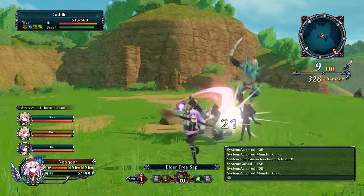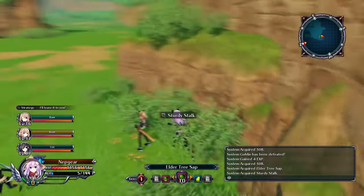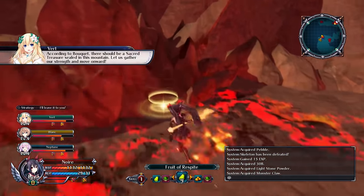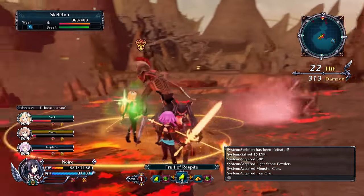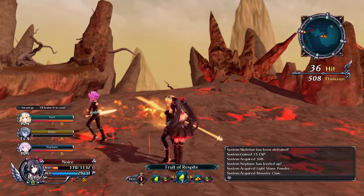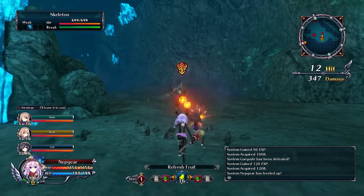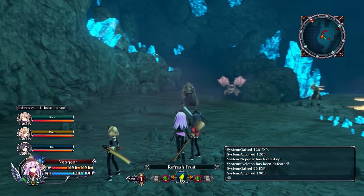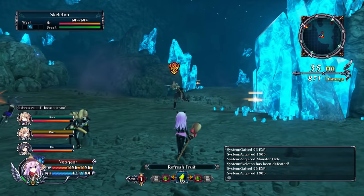All three feature real-time combat and are made by Tamsoft, who also develop the Senran Kagura games. Out of those three, Cyberdimension is the newest and the one that feels most like a mainline game. It's a game-inside-a-game concept where the goddesses and CPU candidates play an MMORPG called Four Goddesses Online, which itself is based on the goddesses. It follows the same formula of receiving quests, going through dungeons, defeating monsters, and collecting items — except it's not turn-based. You're free to run into and out of battle, and honestly I think I prefer this gameplay over the turn-based approach.